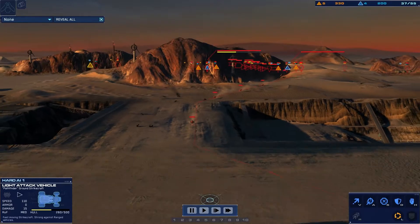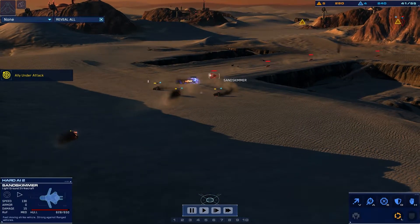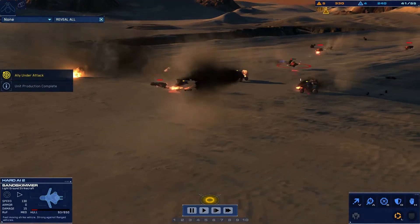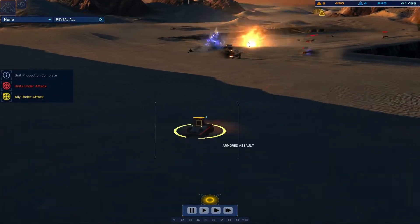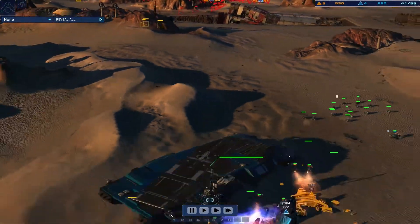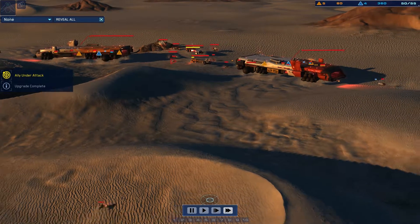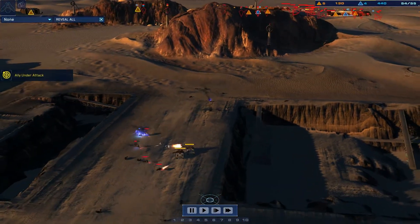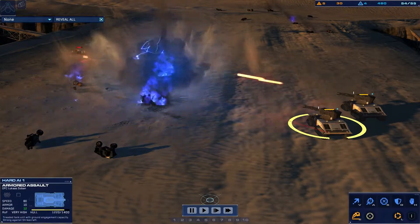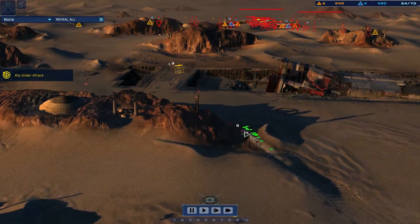L.A.V. destination set. L.A.V. hostile unit marked. L.A.V. enemy sand skimmer on approach. L.A.V. hostile sand skimmer on sensors. L.A.V. allied craft under fire. L.A.V. allied craft lost. L.A.V. keep the speed up. Hostile strength craft destroyed. L.A.V. hostile contact marked. Hostile strength craft eliminated. L.A.V. hostile strike craft eliminated. L.A.V. strike confirmed.